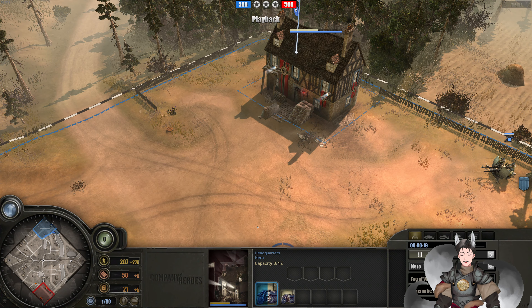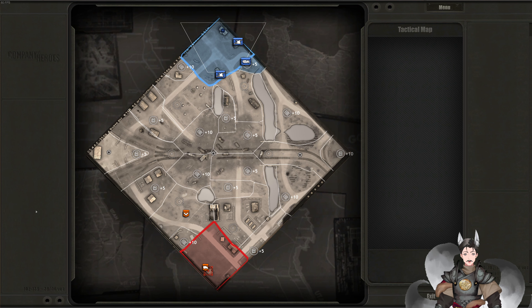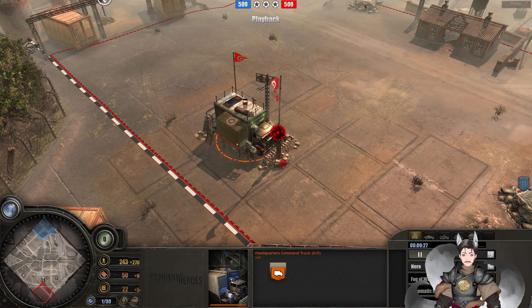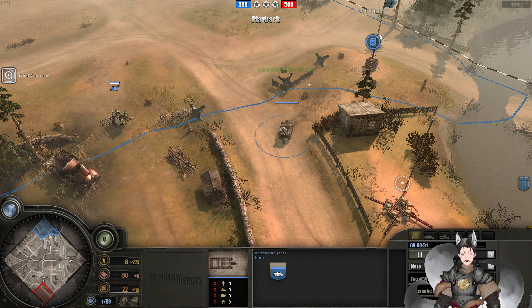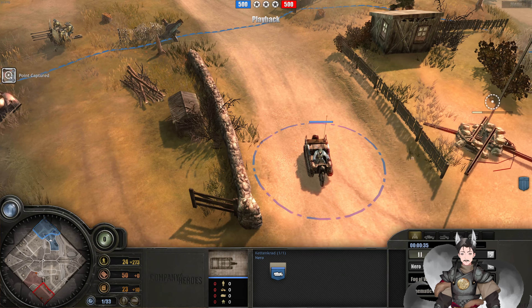We do have a triple Kettengard opener — very nice. It's going to go for the Capture Everything plan, because Brits are slow. Camouflage ability enabled, so we do have an early lift-off of ground forces.